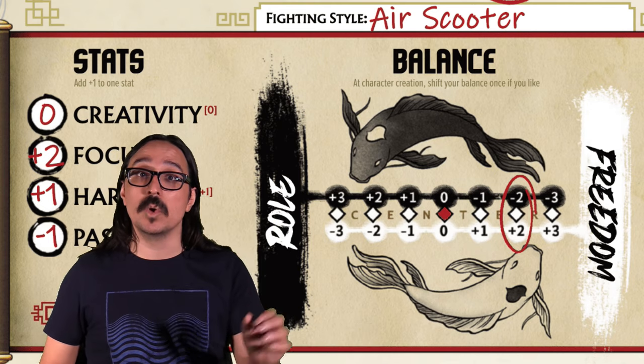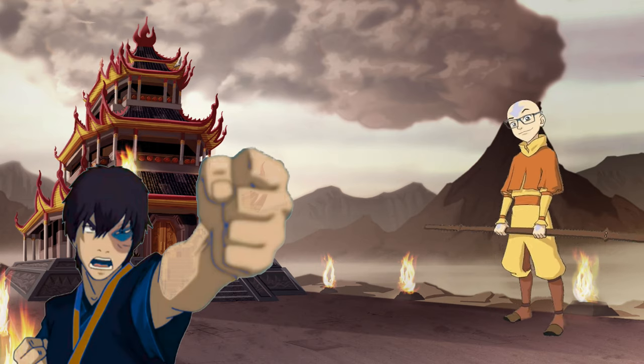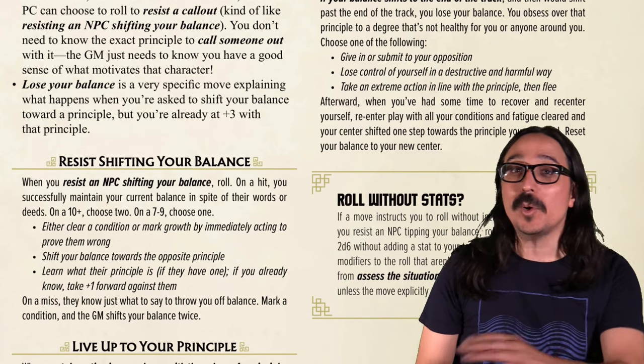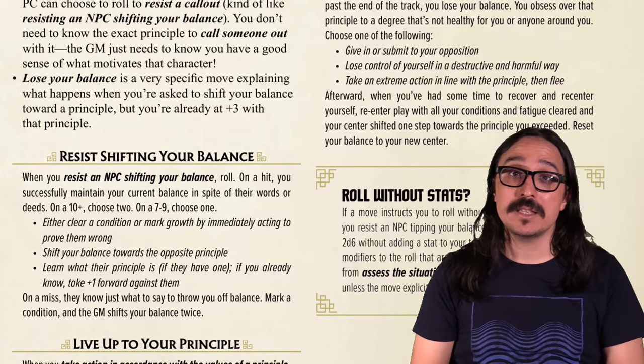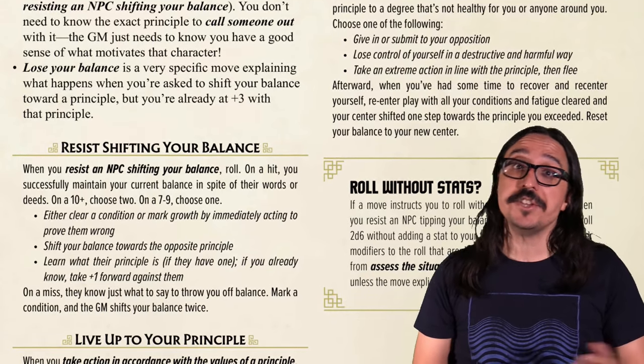That whole sequence is one exchange. But before we're ready for another exchange, Prince Bluko decides to try something — he uses the fact that we're off balance and, instead of making another combat maneuver, tries to shift our balance even more. So let's talk in depth about balance.